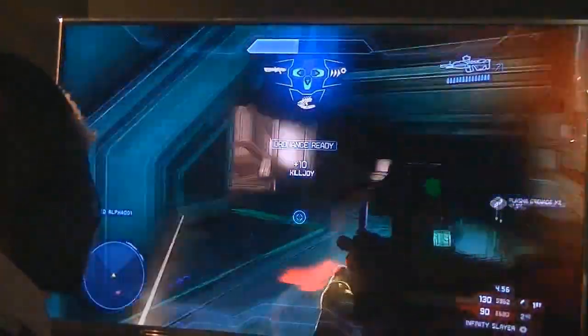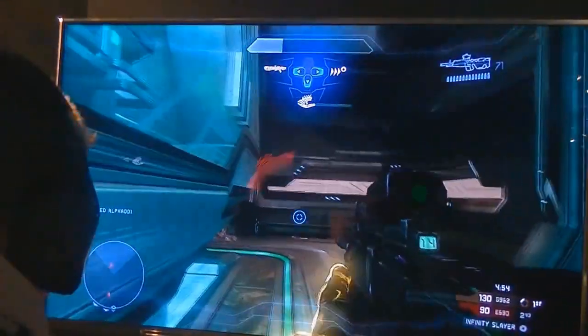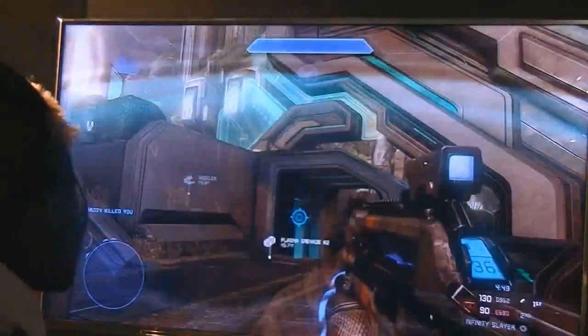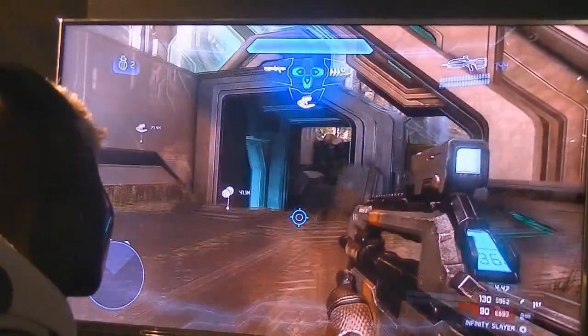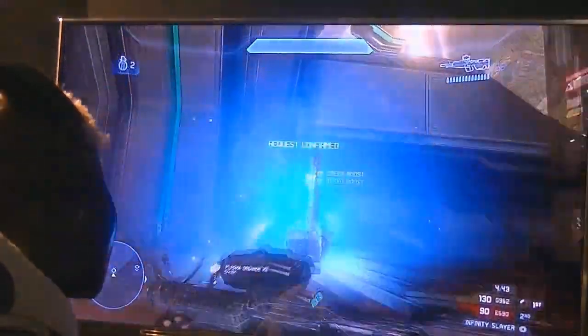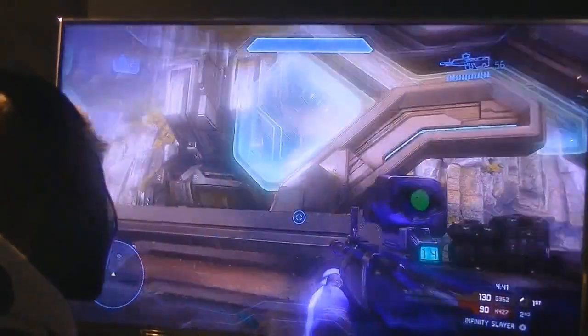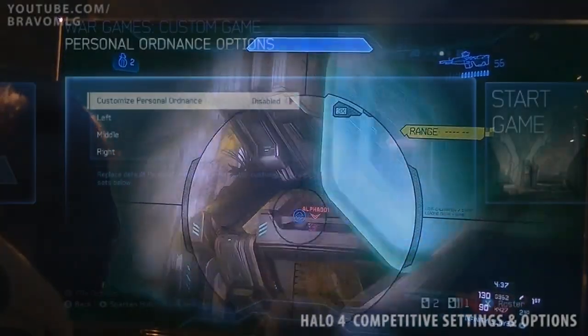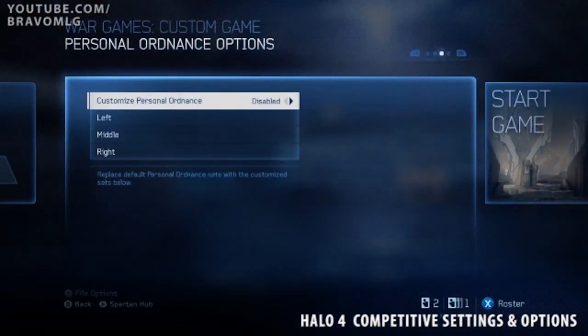These things will come with three different options, and these three options can have anything in them — they can have rockets, a power weapon, or even an armor ability. So a ton of options with these things. Now when people first saw these, they were a little skeptical because it could be absolutely anything. But we found out with the custom game settings that you can actually completely change these individually with insane amounts of precision.